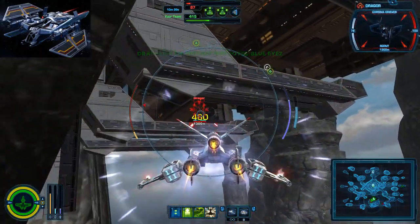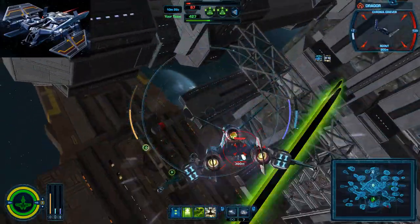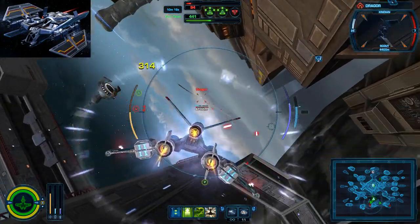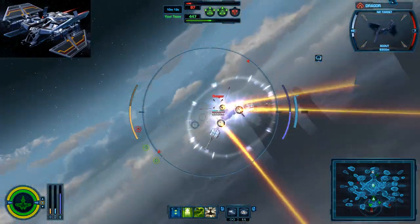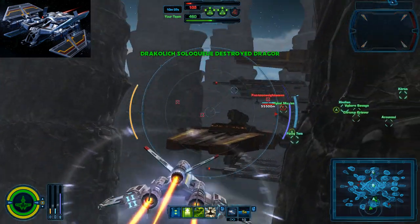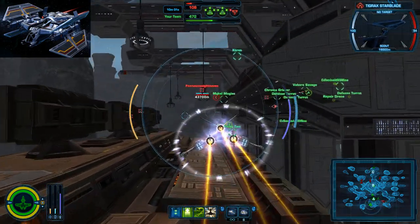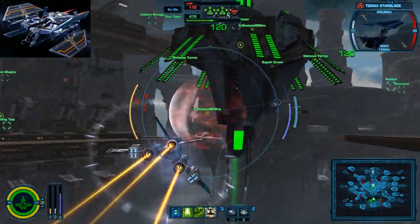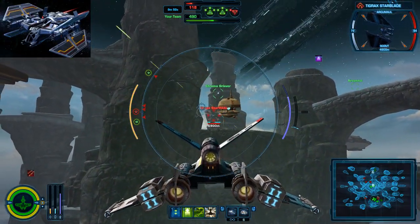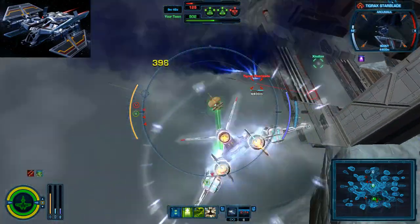They grabbed C while we weren't there. We got the barrel — that kills him. There's a repair drone right here; I'm going to see if it has ammo because the ship runs out. It does — that's great. Those missiles should kill him, just in case fire cluster.